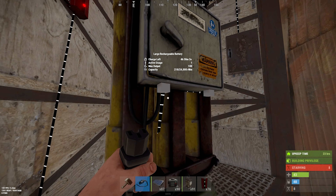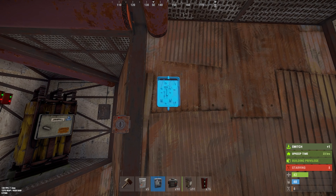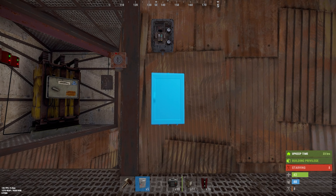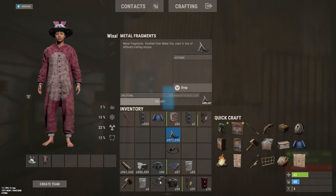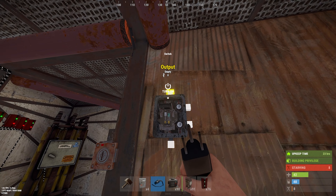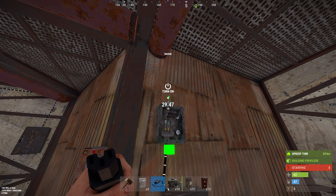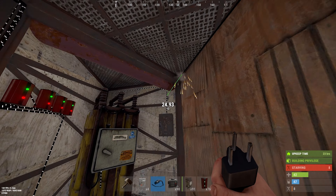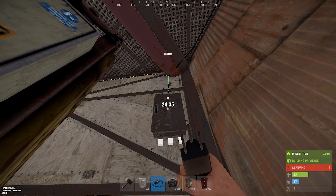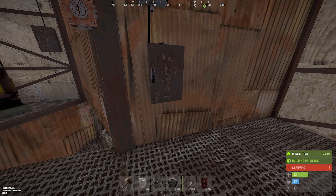Now that you've got that out of the way, you can see the battery is getting charged by the solar panels. It's time to place down the switch. After placing down the switch, follow it by placing a splitter. Then grab the output from the switch and place it on the input of the splitter. This allows us to control when we want our crafting system and smelting system to be turned on and off. Then grab the electrical input on the switch and connect it to the original splitter we set up earlier, to one of the outputs.